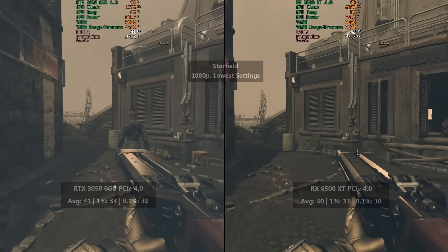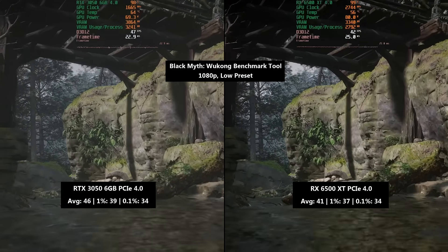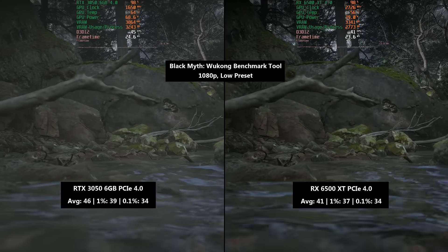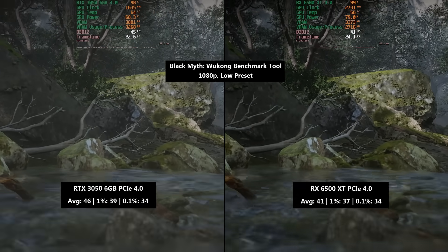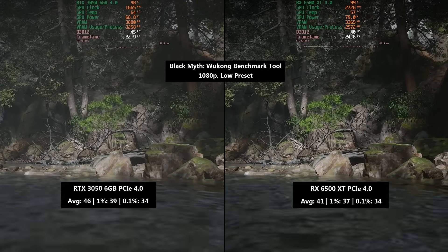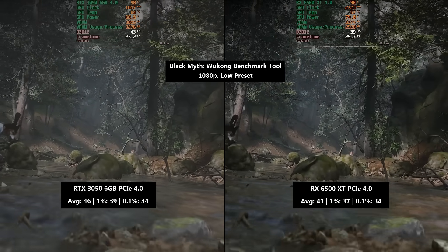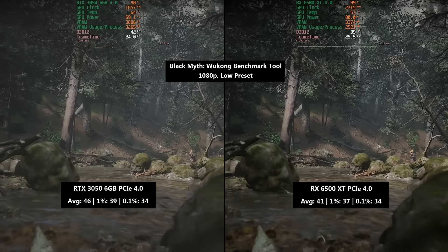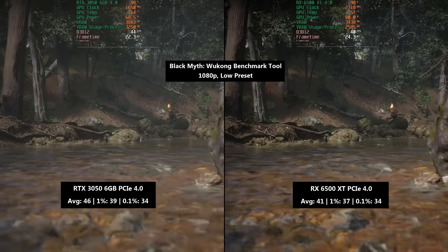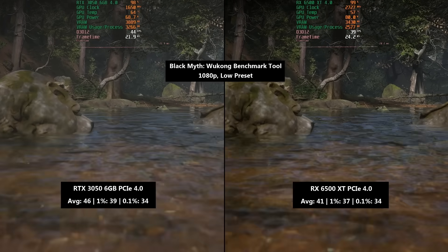Finally in PCIe 4.0, we have the Black Myth benchmark tool. I'm not sure if it's fully representative of the final game, but it's handy for comparing the two GPUs. The 3050 saw 46 FPS on average with a 1% low of 39 and a 0.1% low of 34. The 6500 XT saw 41 FPS — not too different — with a 1% low of 37 and a 0.1% low of 34, the same as the 3050. At low settings the results are closer, but the 3050 is capable of higher than low settings. The higher you push the settings, the more the 6500 XT falls behind — at least this 4GB version.